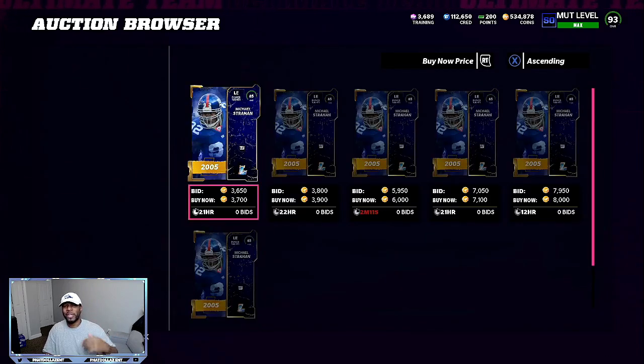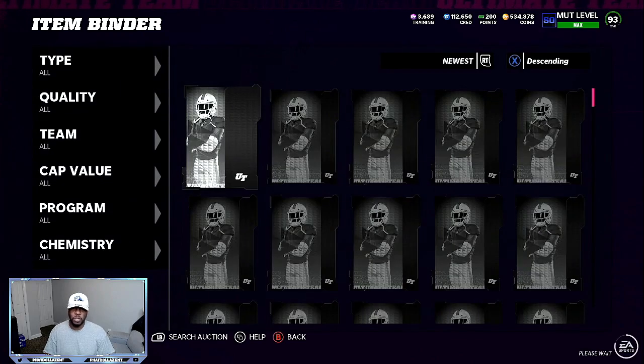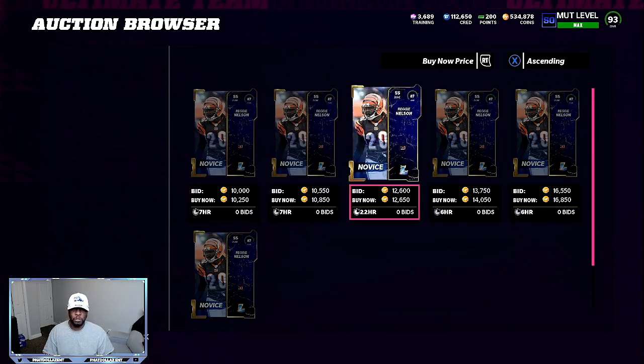The 500 coin PEC — the highest you can pull is an 89 or 90 overall. The 5,000 coin PEC, you can pull up to a limited. So you can get very, very lucky with those PECs. These elites — 85, 87 overall — this is double my profit. Spending 5,000 coins and pulling an 87 overall, I can resell for about 10,500, or when the next playoffs come up, you can sell that same card for 12,000 to 13,000 coins.